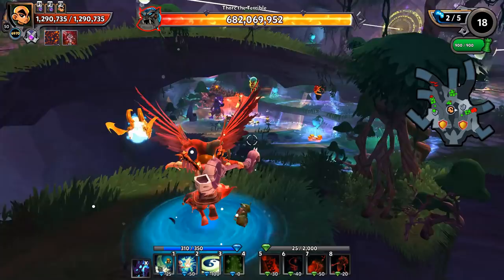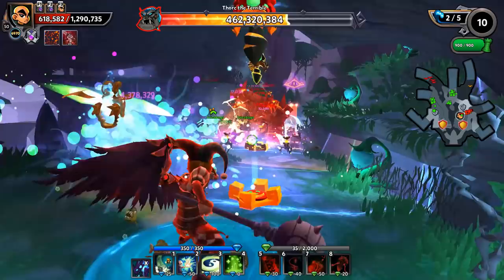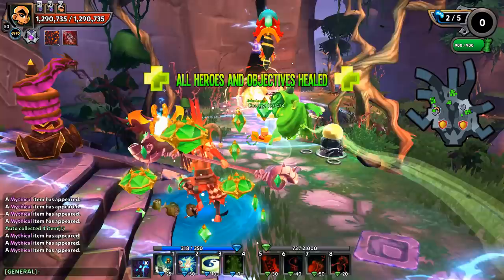We've got a lava guardian coming through right now — let's see how this works out. Thork, I'm not worried about — he's just going to chillax up there and drop the assassin off. The lava guardian actually got wrecked, so kind of a non-issue there. Let's go ahead and bounce on forward to wave five and see what kind of ridiculous monstrosity we can get this upgraded to by the end of the map.